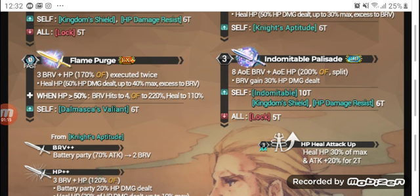His third skill, Flame Purge, is a 3-hit brave to HP attack single target with 100% overflow that's executed twice. He heals his HP based on 60% HP damage dealt up to 40% max brave. However, when he has 50% or more HP, he has Flame Purge Plus, which increases the hits to 4 and the overflow to 220%, and a heal based on 110%.